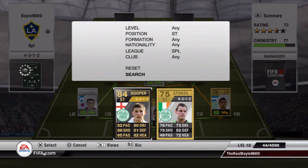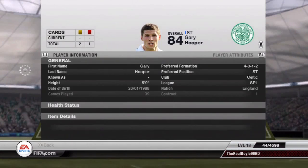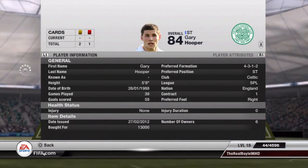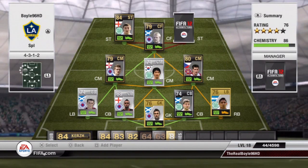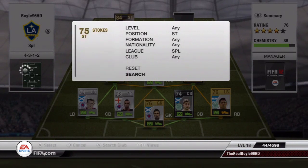Now we're on to two of the highlights of the team. First, Gary Hooper, 82 pace, 88 shot, 82 heading, 80 dribbling. Really good player — as you can see his record here, 39 games, 59 goals. Only cost me 13k. There is a first in-form version so watch out if you're building this team, that might get mixed up.